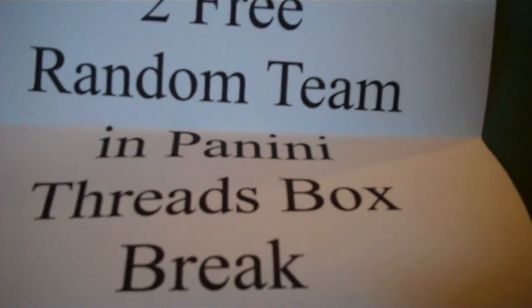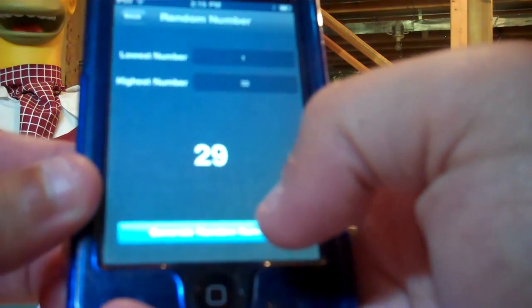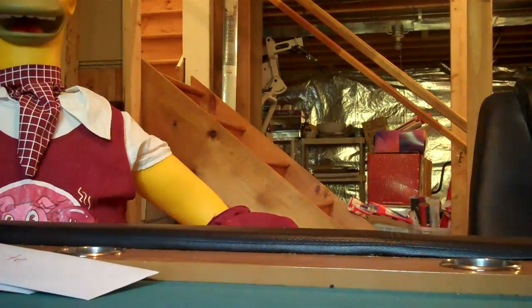He is going to get 2 random teams in the Threads break that is not up yet, so every team is available in that break. We pull out the number generator and hit it 3 times. Number 6 — number 6 is the Chicago Bears. That is your first free team, Chiefs Mavs 1; you are going to get the Bears in the Threads break. We do it again — and 29, the St. Louis Rams. Chiefs Mavs 1 has the St. Louis Rams for free in the Threads break along with the Bears. That is a pretty good team to have for free. Congratulations to Chiefs Mavs 1.